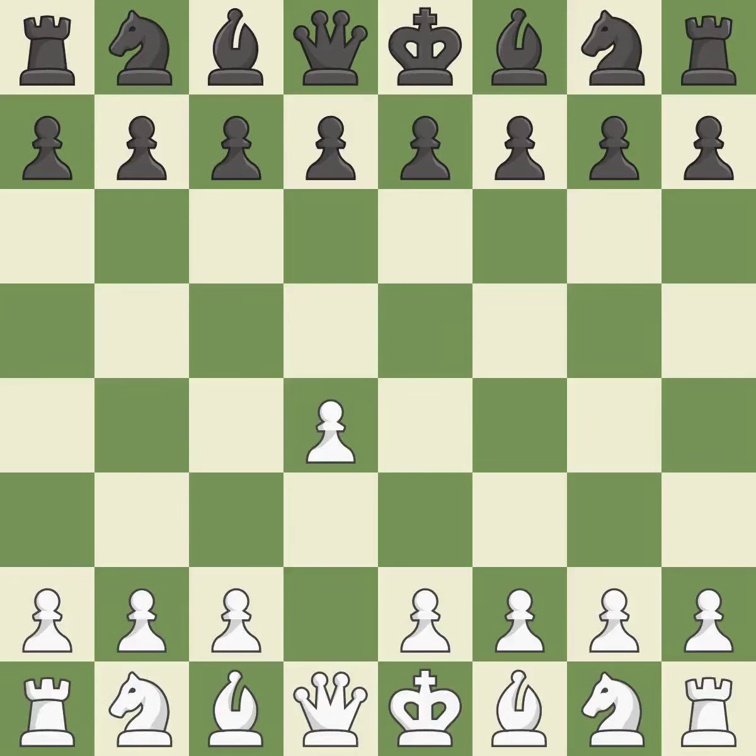Opening with the Queen's Pawn. The Indian game begins by controlling the important E4 square with the knight rather than a pawn. By taking control of the crucial D5 square and creating a space on which the knight can move to C3 without obstructing the C pawn.